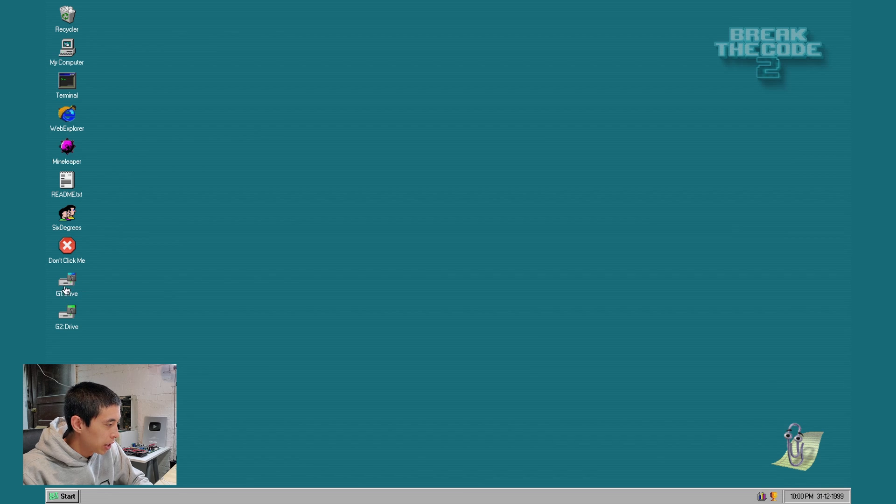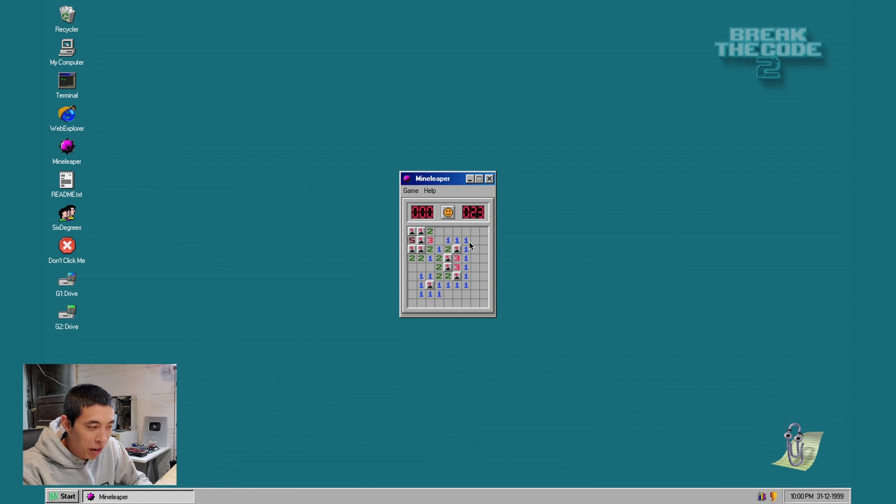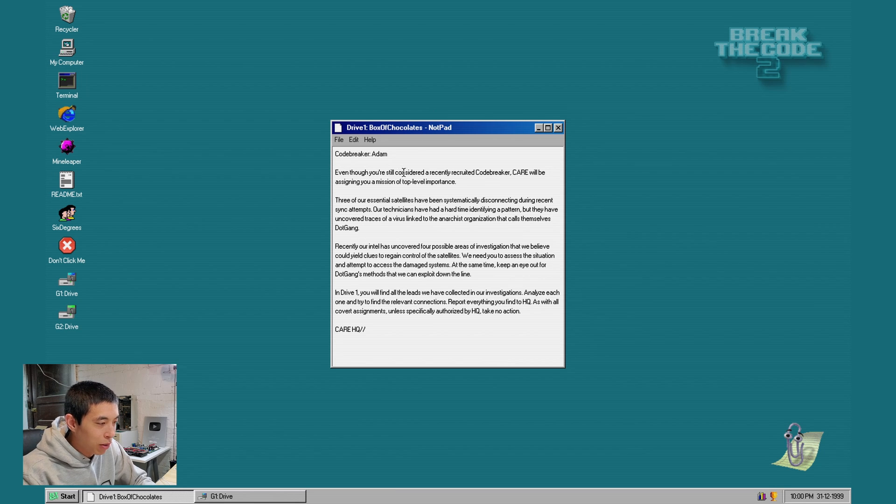It says to start with the drives — I see a G1 drive and a G2 drive here, but I'm also curious about this Mine Leaper. Oh, you can actually play Minesweeper! This might distract me way too much. In normal Minesweeper, the goal is to uncover all the squares that aren't mines. Let's jump into Drive 1. Drive 1 has folders: Box of Chocolates, Nada, Nabster, Mall Street Journal, and Revamp. New instructions say: even though you're still a recently recruited codebreaker, CARE will be assigning you a mission of top-level importance. They've uncovered traces of a virus linked to an anarchist organization called DocGang.